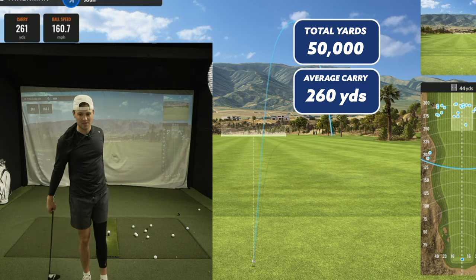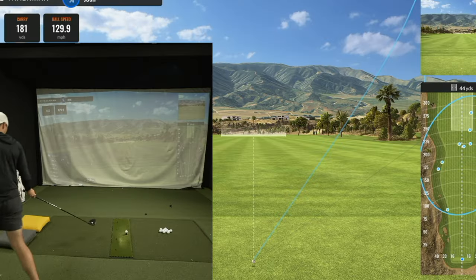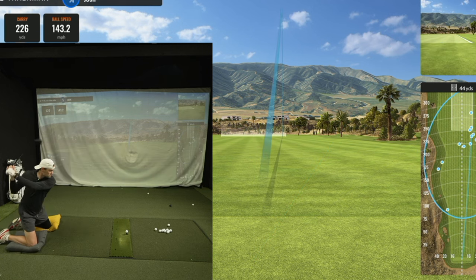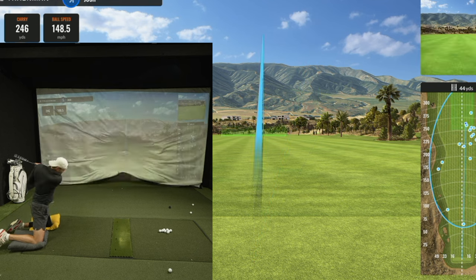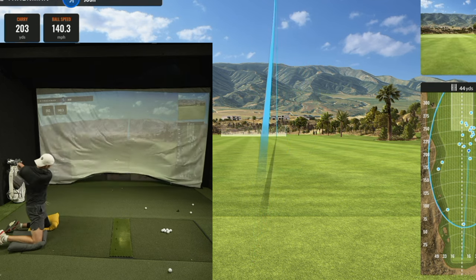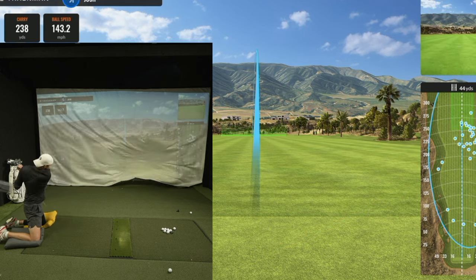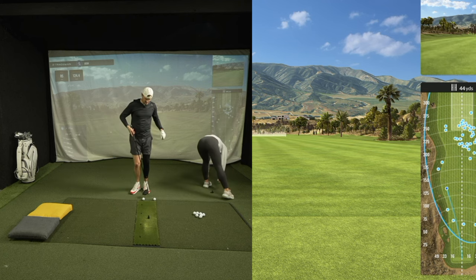That's 10,000 on one leg — I actually kind of enjoyed that, but also glad it's over. Next challenge: hitting from the knees — 10,000 yards from the knees. Let's get right to it. Here we go — got these pillows here because I'm soft. This one was the hardest one without a doubt so far. The first 15 or 20 shots I was just hitting the ground right behind the ball, taking so much steam off the club head speed. The ball was just kind of popping up in the air, maybe going 200 yards.